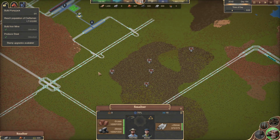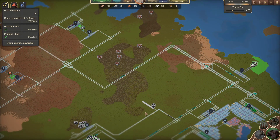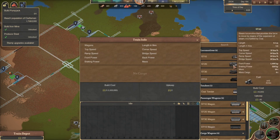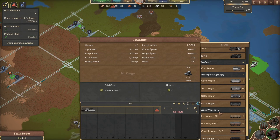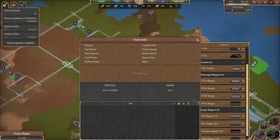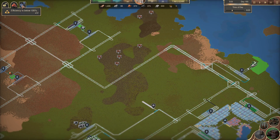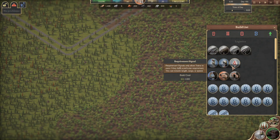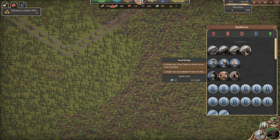Steel's going to go in the flat car, and I'm actually going to make one that's a little bit smaller. There's a new bridge type here — the normal stone bridge length is between 6 and 80 tiles, while the steel bridge is between 6 and 40 tiles. They're straight bridges, no difference there really.